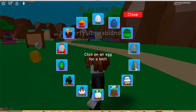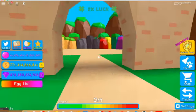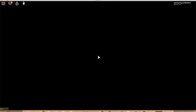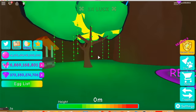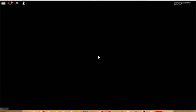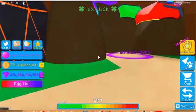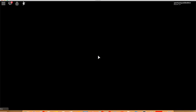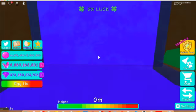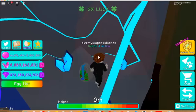The next one is the waterfall egg. You will have to go to the Mystic Forest. Basically for this egg hunt you have to unlock all the worlds and the portals — it's really unfortunate but you have to. As you can see there's the waterfall, and you will see the egg right here.